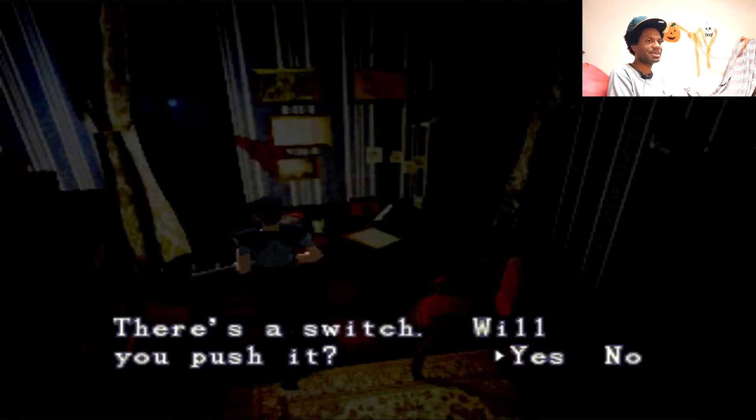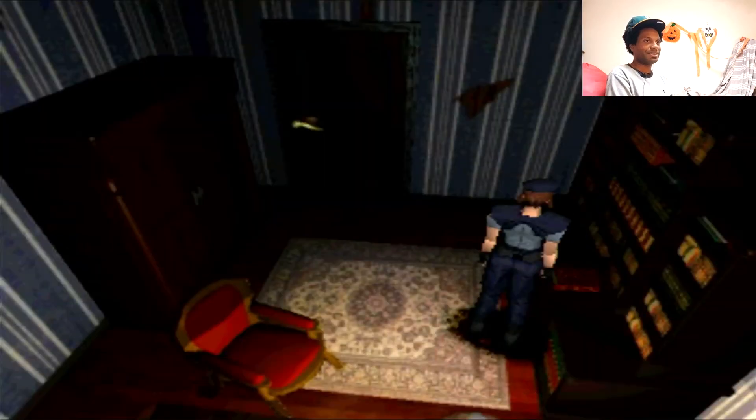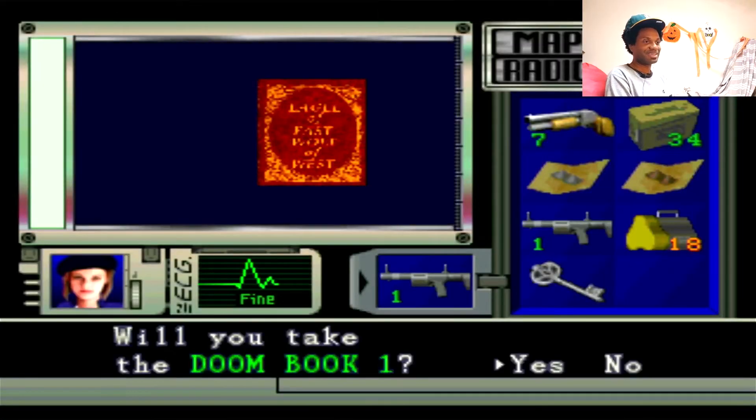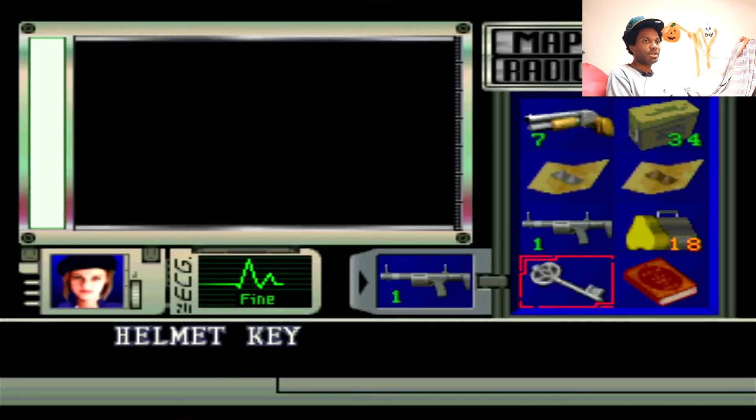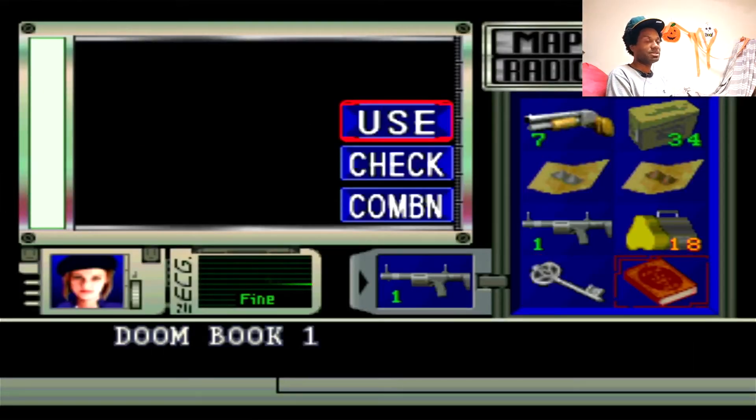They always have some secret underground base — like, this was under the mansion. And Resident Evil 2, it was under the police station. And Resident Evil 3 is under the city. That was crazy. Let's check this out — doom book. It says, Eagle of East, Wolf of West. Okay. There was a medal in the book. There you go.